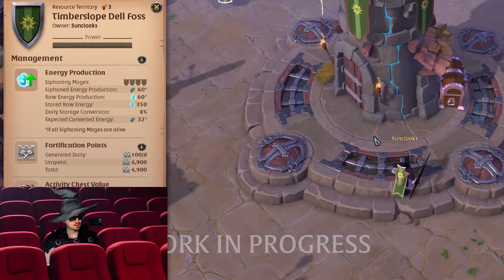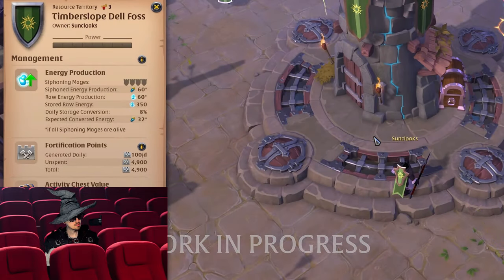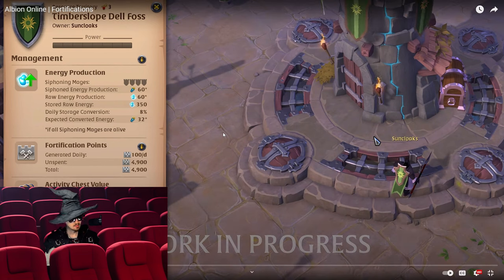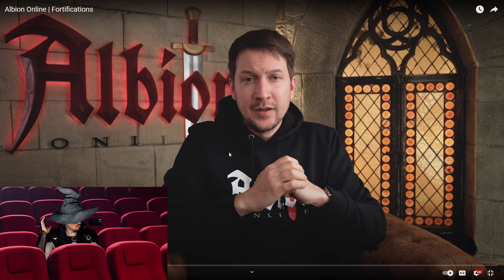Fortification Points — a new per-territory resource which resets at the end of each season. The amount of Fortification Points generated in a territory depends on the territory energy level. Players with the 'Manage Fortifications' guild permission can use these Fortification Points to start upgrades in the territory. In the Foundations Update, there are three different fortification elements players can upgrade: walls, gates, and guards.